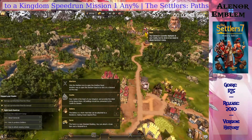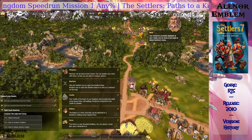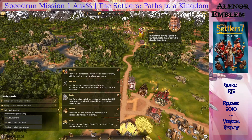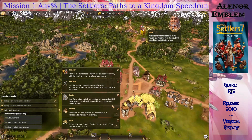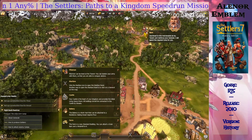Your general is currently deployed at your castle, but he alone is too weak to attack Ramirez's camp. Use bread to hire mercenaries at my tavern and reinforce your general. I will spend the required coins for you.